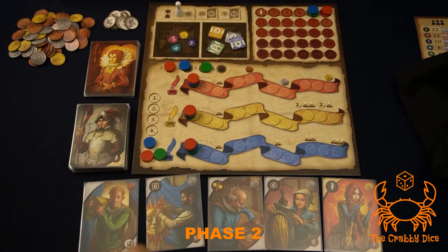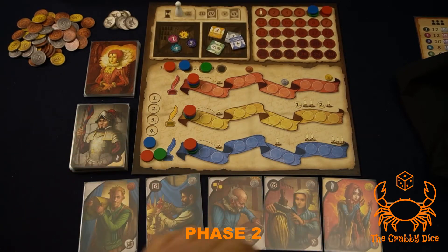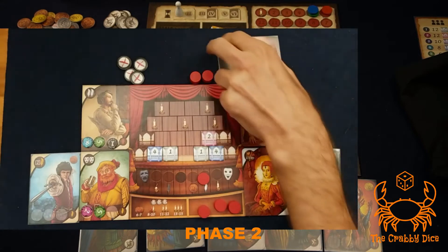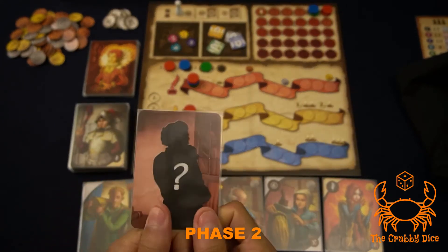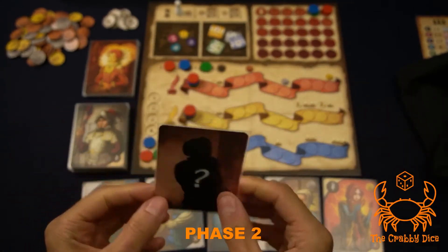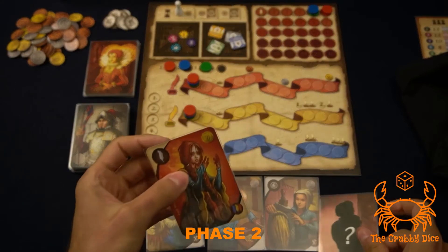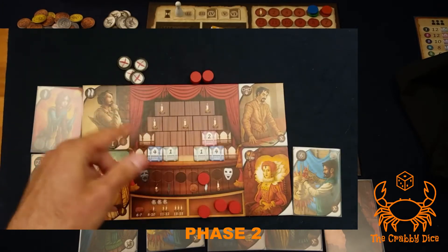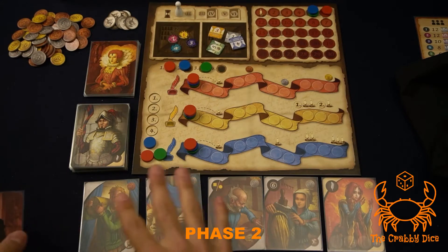There are two types of actions: recruitment, where you use your recruitment card to get one of the available characters; and activation, where you use your tokens to activate characters already on your player board. For recruitment, you recruit exactly one character per round. Swap your recruitment card with any character you want to take and place that character on your player board. I like to put actors on the left and craftsmen on the right.